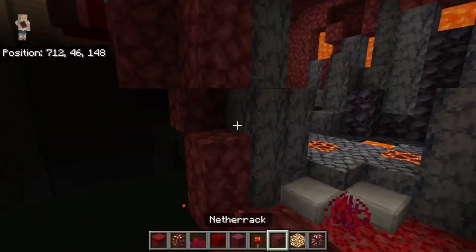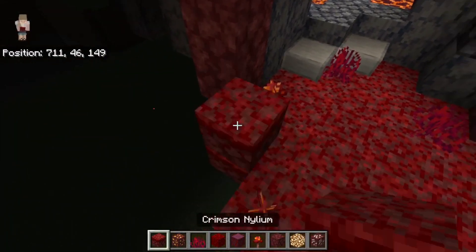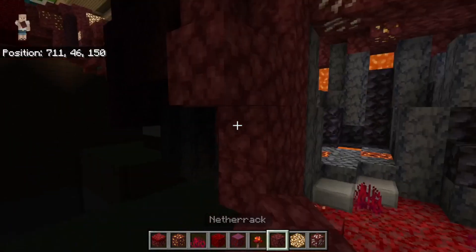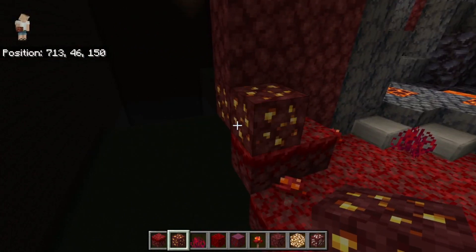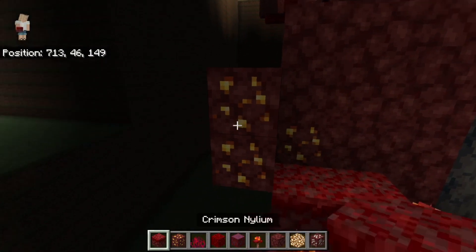You can place one, two, three netherrack there. You can also place two crimson grass like that. Next we'll have to place three netherrack here, two netherrack there, and a nether rack gold ore there, then followed by two gold ores and a netherrack on top of that.